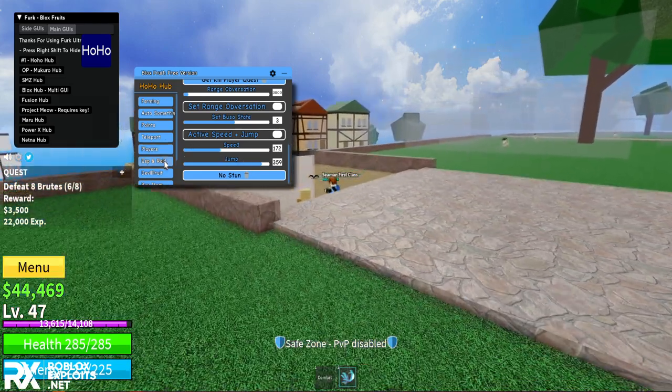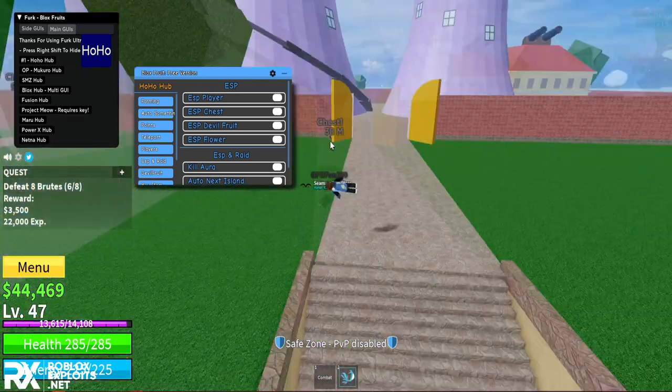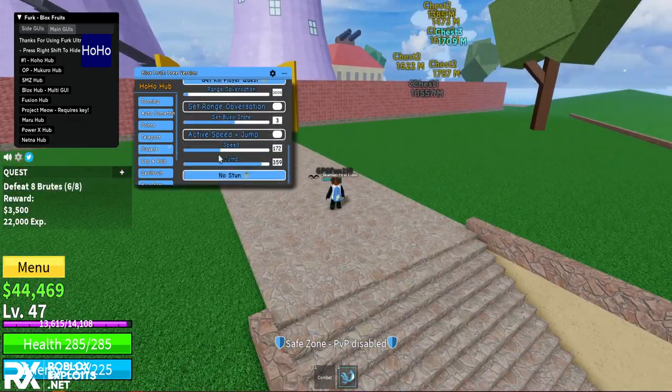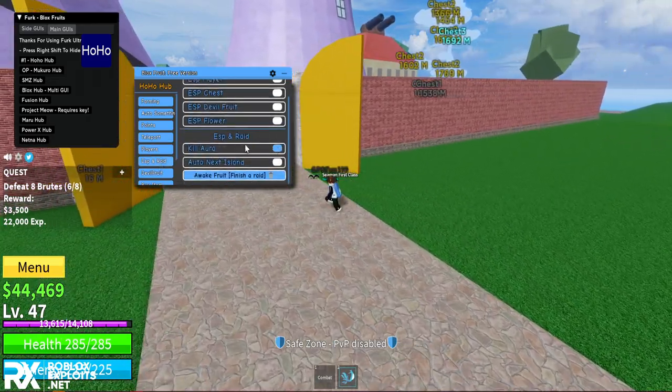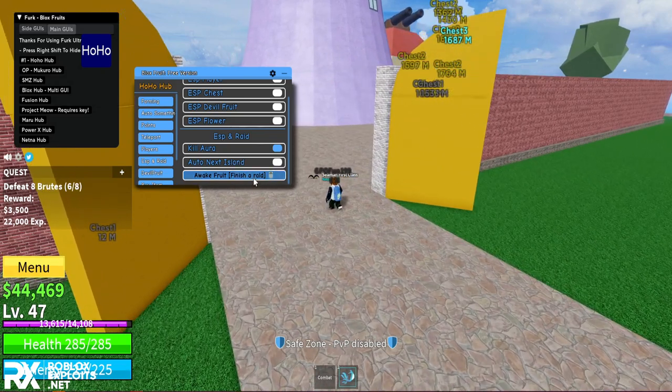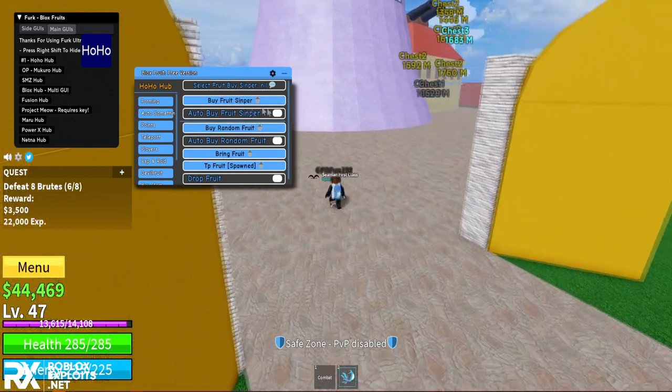Under ESP and Raid, you can enable ESP for chests, players, double fruits, and more - seeing everything from a far distance. You can do kill aura on raids, auto next island, and awaken your fruit to finish your raid level automatically.